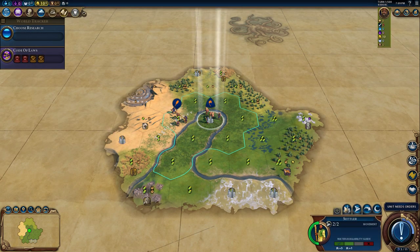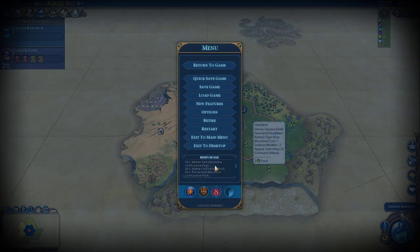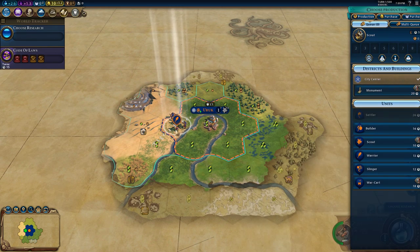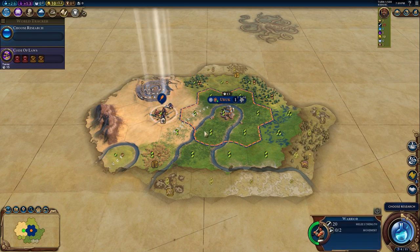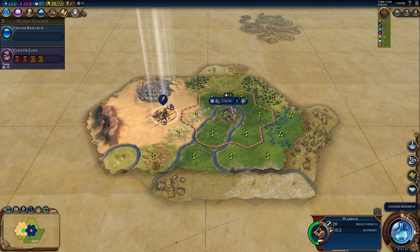You'll notice I am playing with some mods — just UI mods, trying them out to see how it goes. Let's get this started with a scout. It looks like we have Aya Sahara right here — just a bad natural wonder, but it is what it is.